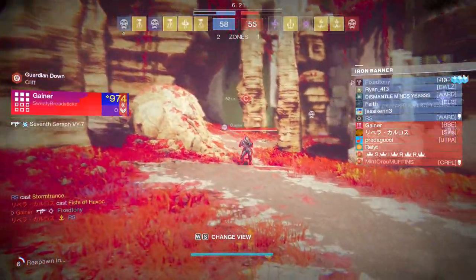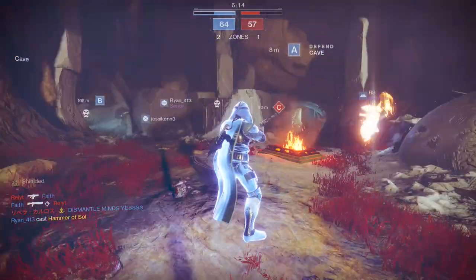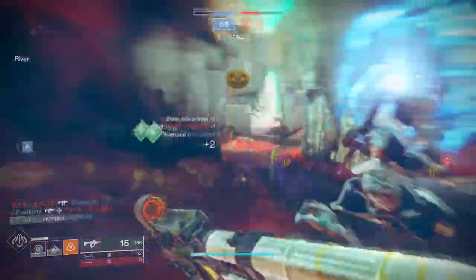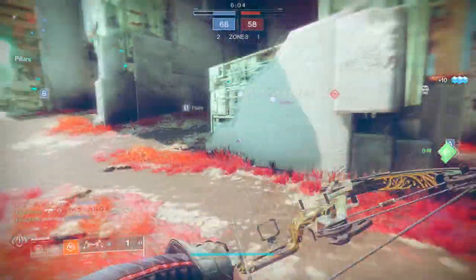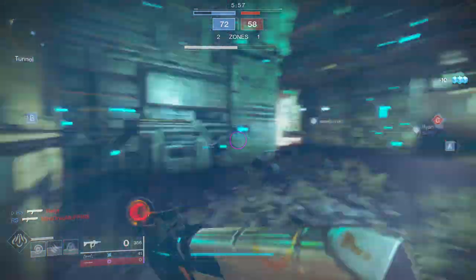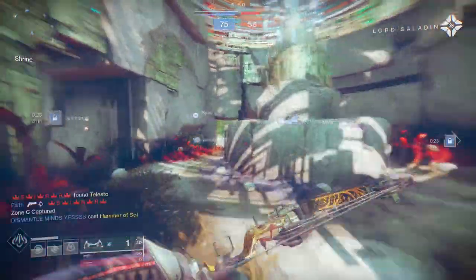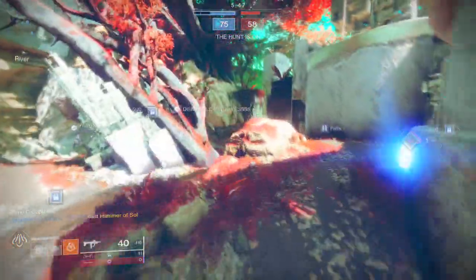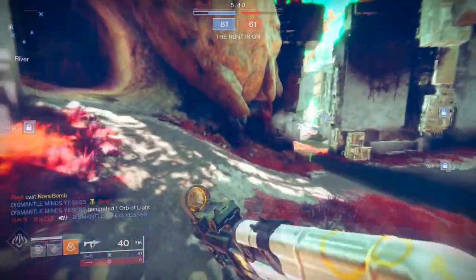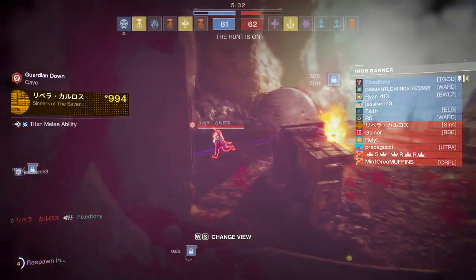Overall, this Iron Banner has given me much better armor rolls — I'm getting 60s, which I love. The stat distribution is a little wonky though. For my Hunter I'm specifically looking for Mobility, Recovery, and maybe Resilience. I don't really care about Grenade, Melee, or Super stats — those don't help me while I'm actively playing. Mostly I'm prioritizing Mobility and then high rolls on the other two if I can get them.